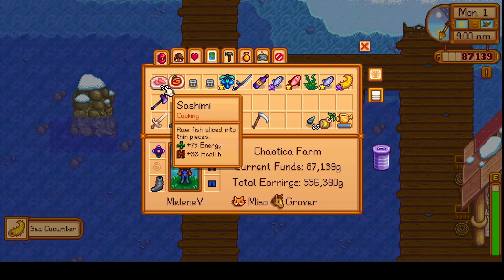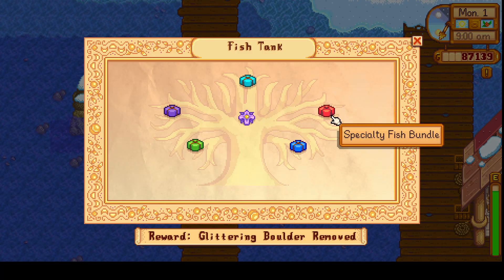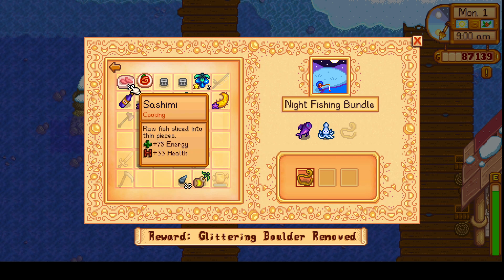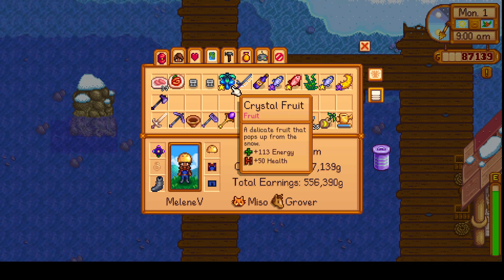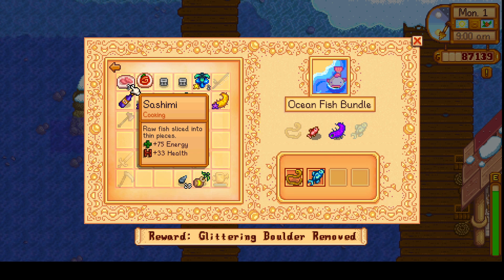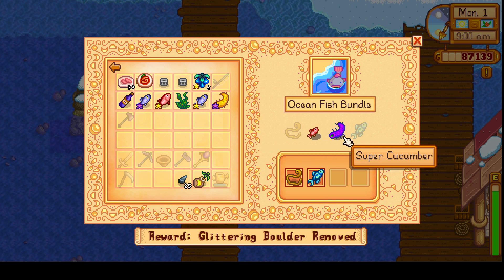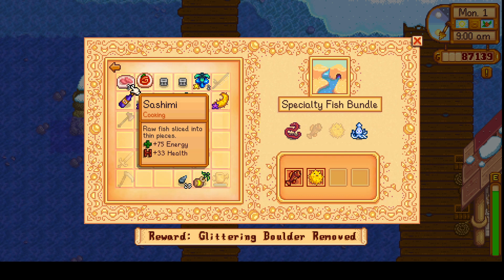Okay let me double check that. Squid — let's see if it's in a night fish bundle, then we will know for sure. It is. So let's not look for squid right now. For the ocean fish bundle we still need a super sea cucumber and a red snapper. We'll have to wait till tomorrow to get the red snapper. The super cucumber I think we can get pretty much whenever. So we won't do the ocean fish bundle now.